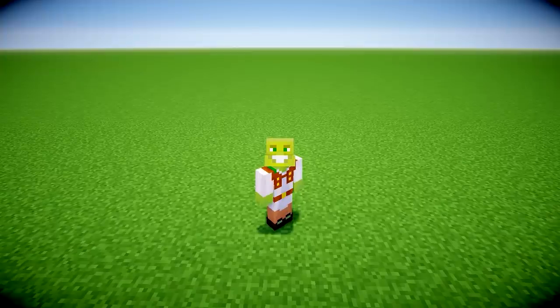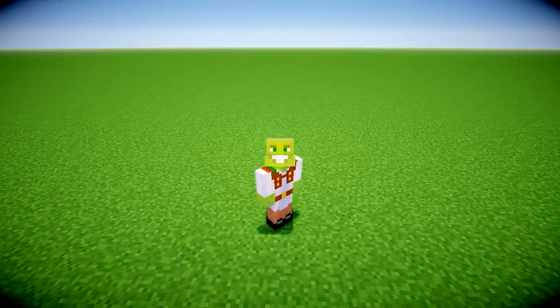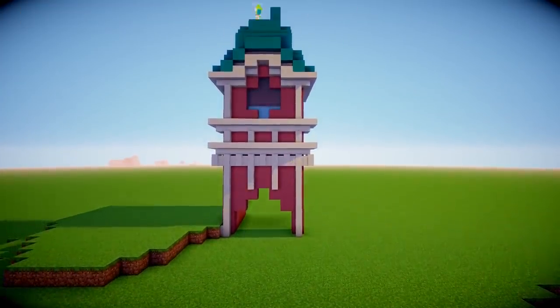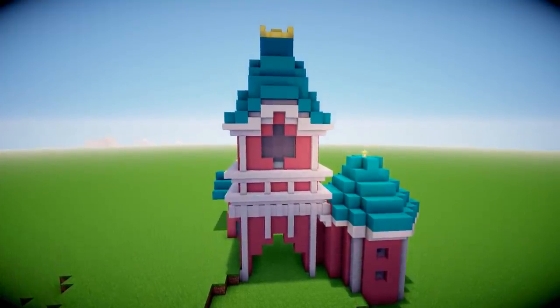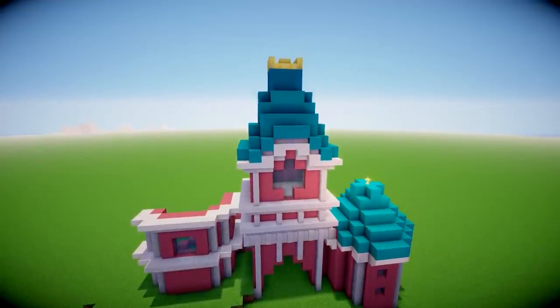So before we can change Lizzie's castle — and I said change, not improve — we need to build it. This could take a while, and it did take a while. It took around two hours to build this again, and I couldn't build it exactly how it looked before, because I wasn't using some of the mods that we had on Crazy Craft, which is why the windows look different.